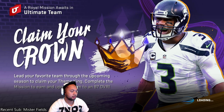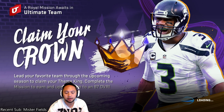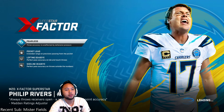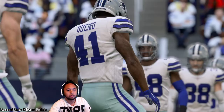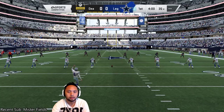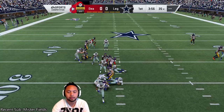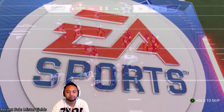I'm trying to finish this as soon as we possibly can. I do have a way to get a lot of sacks — at least I think it'll work. It is a mid-blitz play, and basically what you do with mid-blitz is you control the safety manned up to the running back. You can either blitz with that safety and not guard the running back, or just let the CPU get sacks.